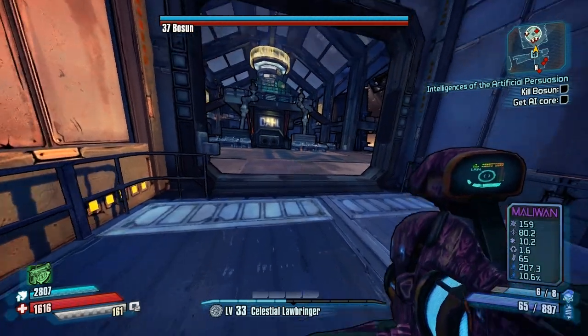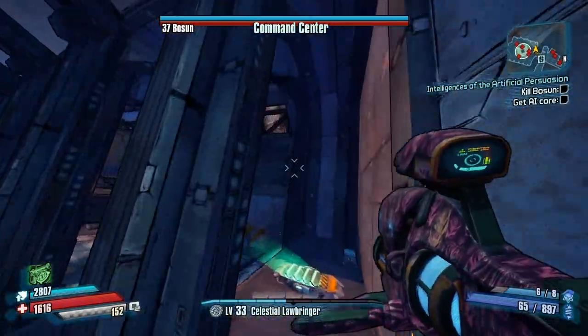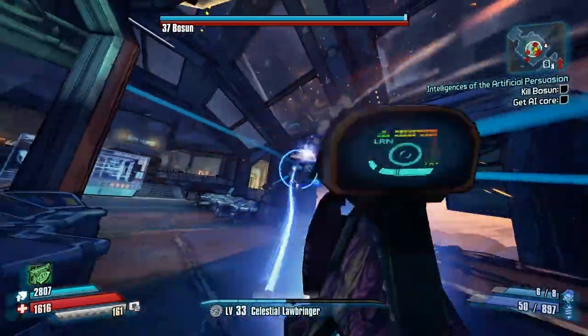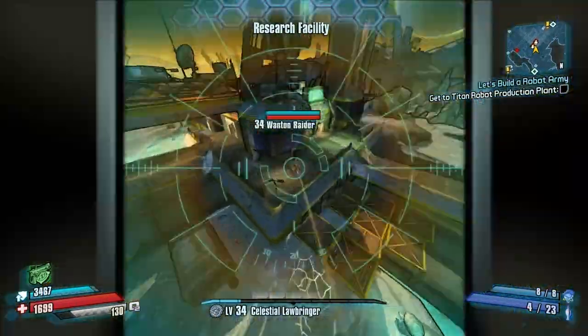When you go through here there's another set of vending machines, so restock your ammo and make sure you have an electro damage weapon so you can take down his shield quickly. You can also destroy his shield generators, but that takes more time, and honestly you're going to waste enough time on the little jerks along the way to this area.